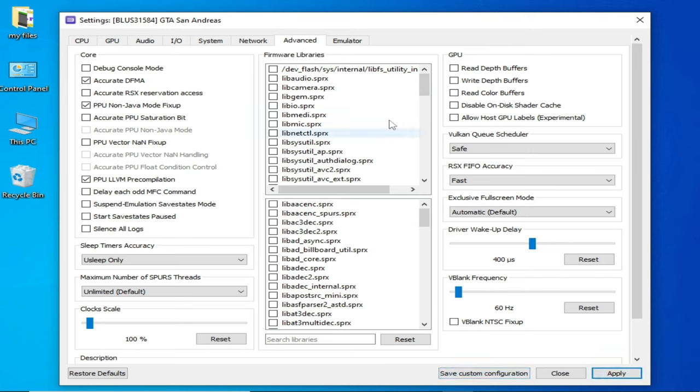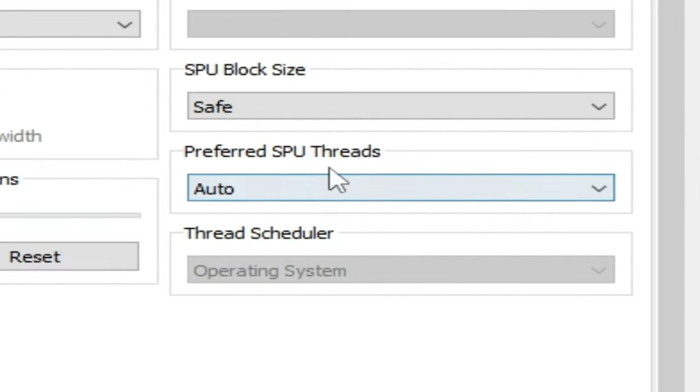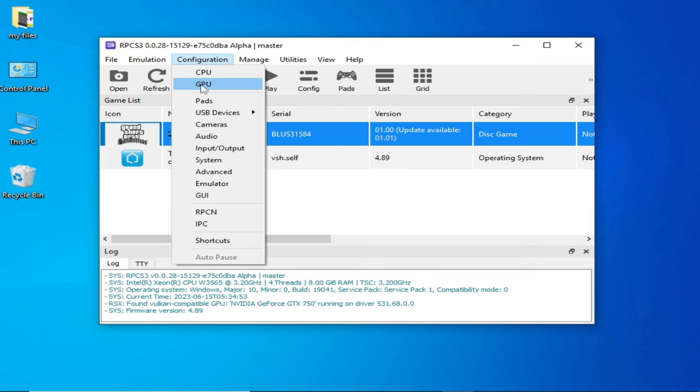Then go to CPU options, set SPU Threads to 4, and enable Loop Detection. Apply and Save the custom configuration. After these settings, if you are still facing the issue, continue with the next steps.